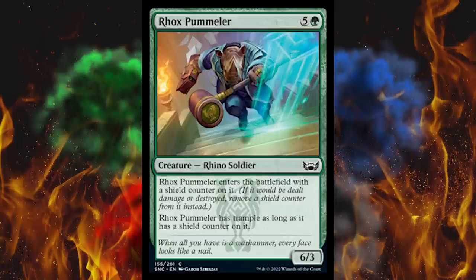Next up, Rock's Pummeler — it's a six-cost 6/3 Rhino Soldier in green. When it enters the battlefield, it enters with a shield counter on it, and it has trample as long as it has a shield counter on it. For six, it's not amazing — I guess they were scared to make anything in this set cost an appropriate amount of mana. But a lot of these cards are just for draft. Too bad three-color sets are terrible for draft.